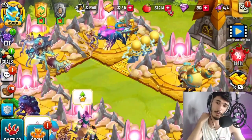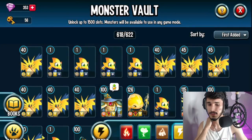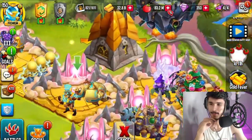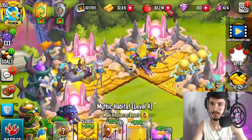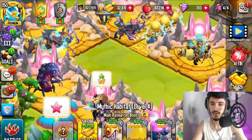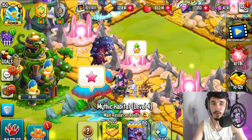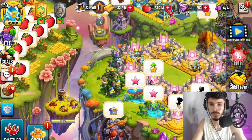Monsters that are maxed out I'm going to pull from the monster vault because they're going to make the most gold. Some of the lower-ranked ones — like rank two — won't make as much gold, so I'll put those in the monster vault if there isn't enough space on the island.